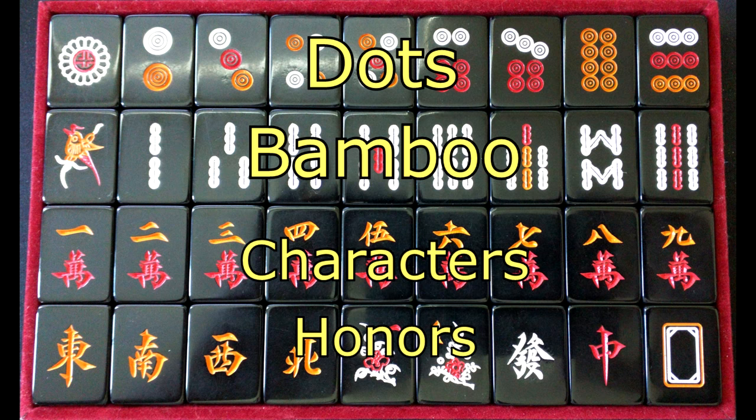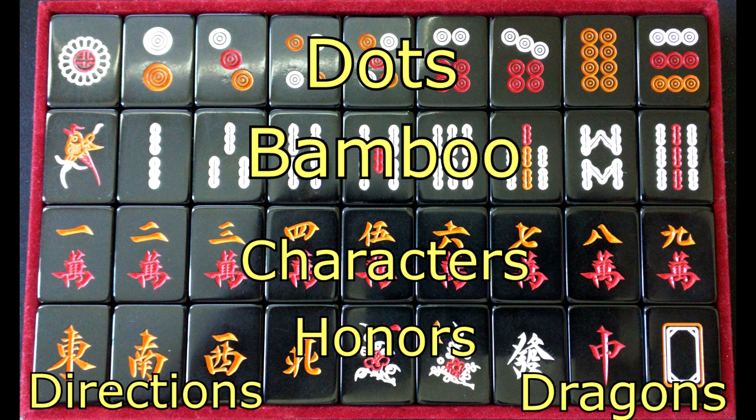And then we have the special tiles, the honor tiles. That's the last row in this picture. The first four are the directions — east, south, west, and north, respectively. The last three are the dragon tiles — green, red, and white dragons, respectively. These orders are important for reasons I'll get into later. And the last two tiles on the bottom row are flower tiles, which are not a thing in Japanese Mahjong, so I'm just going to pretend those don't exist.